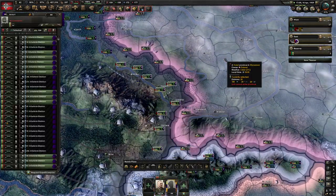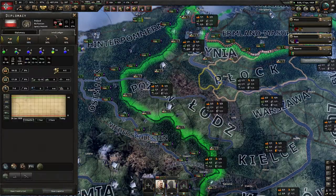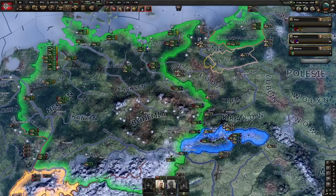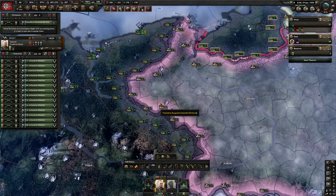Our initial divisions here are pretty good. Fighting Poland is not that hard — Poland is a lot weaker compared to us. They have at most 400,000 people in the field. We have a million. I think if we can commit 500 to 600,000 to the invasion, that's all we need.